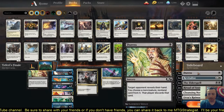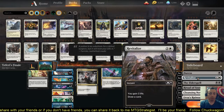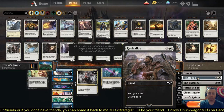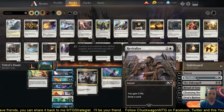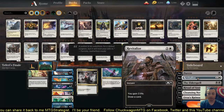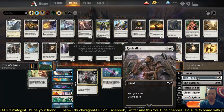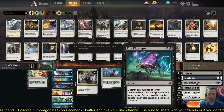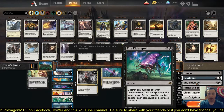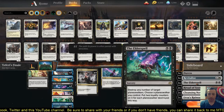In the sideboard, we have additional Duress. If you're up against burn, burn is one of those that can just run over you and you have no response. So a little life gain — trade out those Chart a Courses with Revitalize. Additional Elder Spells, because if you're coming up against a Planeswalker-heavy deck, Elder Spell will save you.